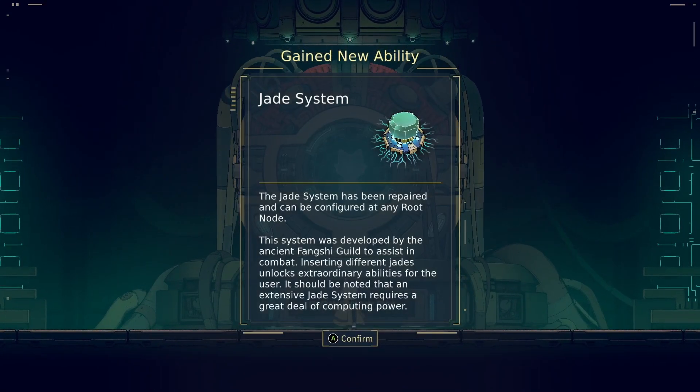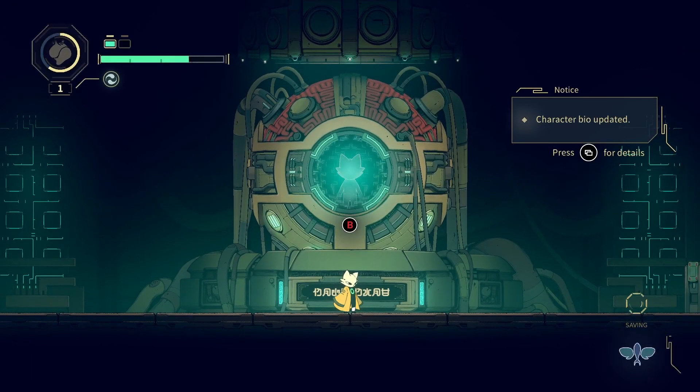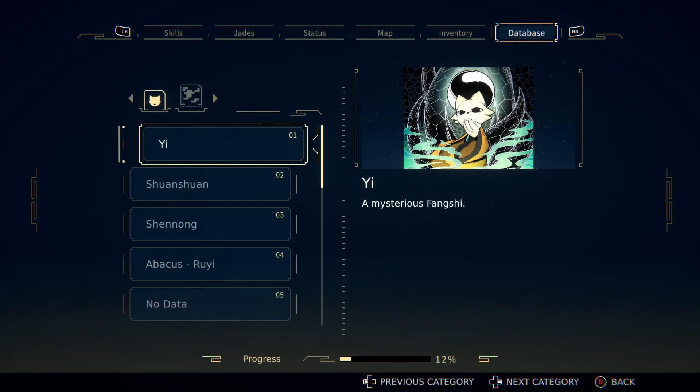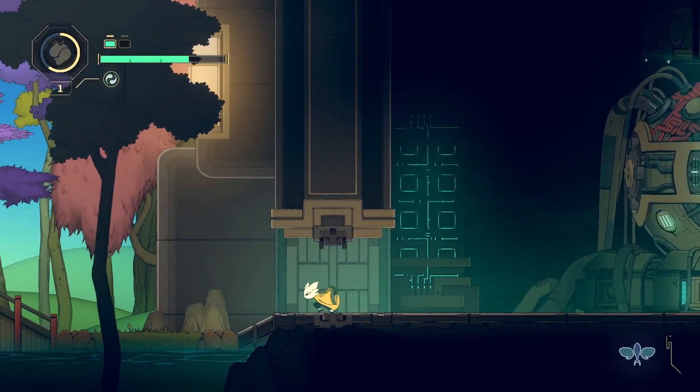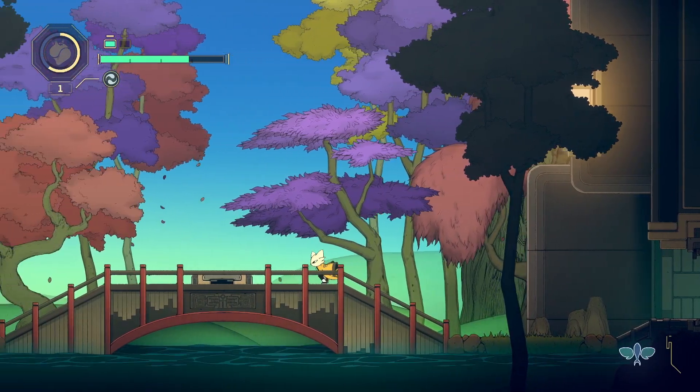Jade system — the Jade system has been repaired and can be configured at any root node. This system was developed by the Ancient Feng Shui guild to assist in combat. Inserting different jades unlocks extraordinary abilities for the user. It should be noted that an extensive Jade system requires a great deal of computing power. Character bio updated. Abacus Ruyi — Yi's dedicated personal assistant and artificial intelligence system. Well, this is pleasant.